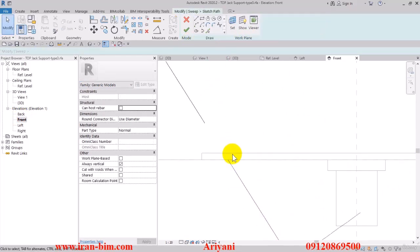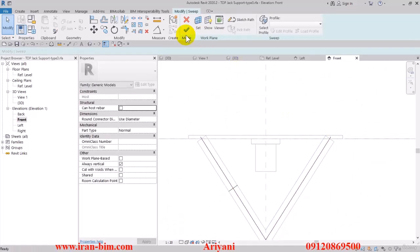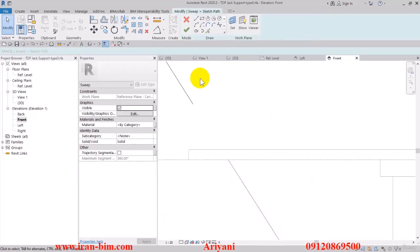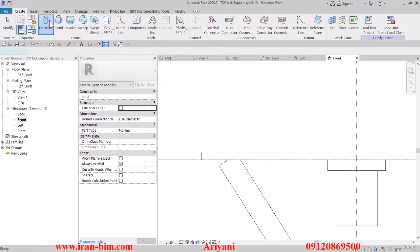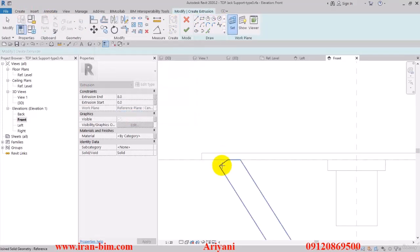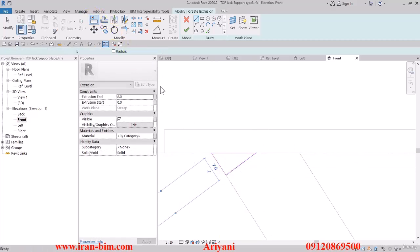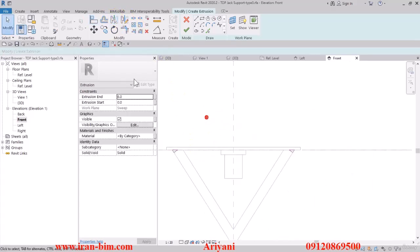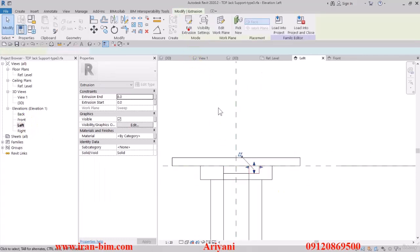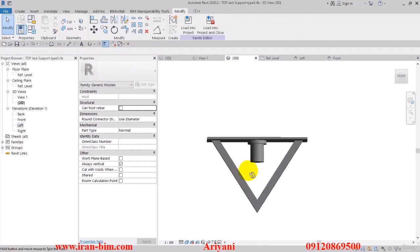Go back to the front view, select Edit, and from this plan select this part and adjust it, then finish it up. Hit Ctrl+Z a couple times and finish again. Using the Join tool I'll connect these two, then using Extrusion I'll select Set, pick a plane, and click OK. Using this set I'll fill this part in the direction of its line and lock it up — these are fixed. Then I'll select this and mirror it on the other side. Go to the left view, hit Finish, pull this up and lock it, then use Join to connect these two and save.